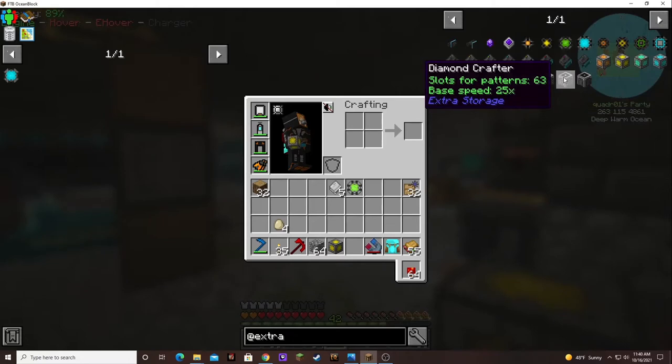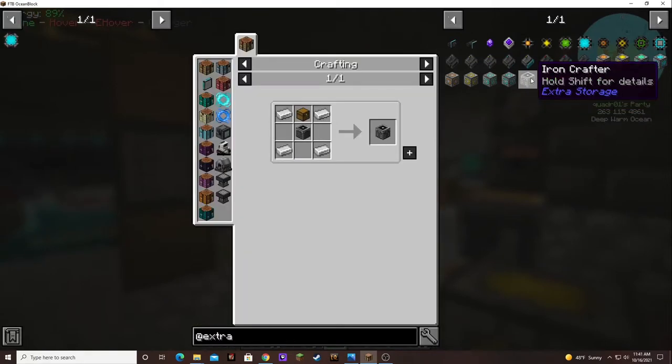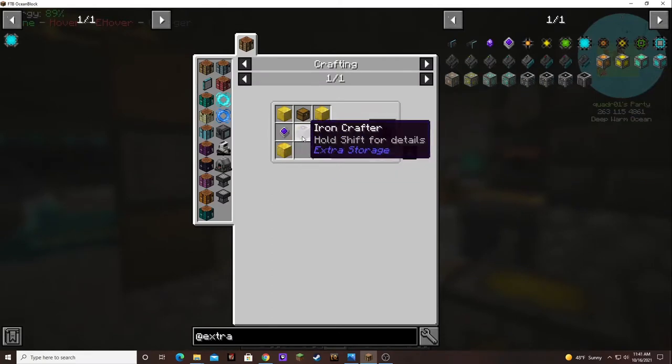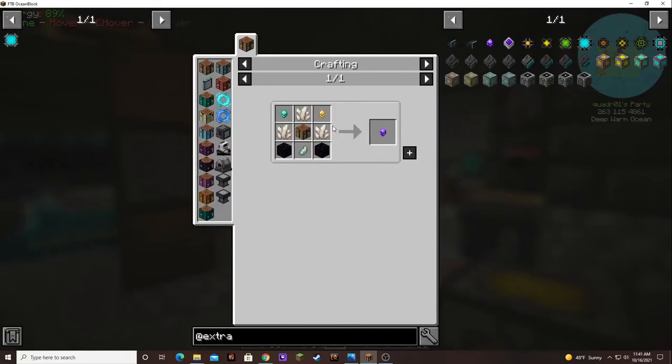An iron crafter, a gold crafter, a diamond crafter, another netherite crafter — it's got more pattern slots! Does it take a crafter? Awesome. That one takes an iron crafter, a gold crafter. Neural processors — wow, that's pretty awesome.